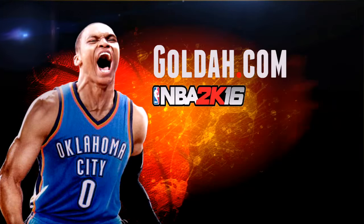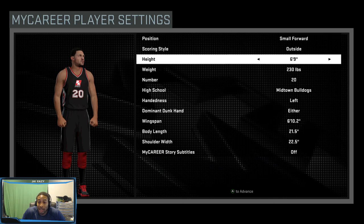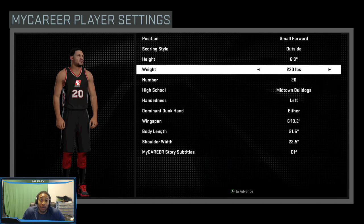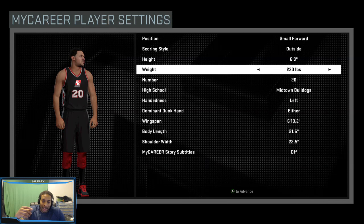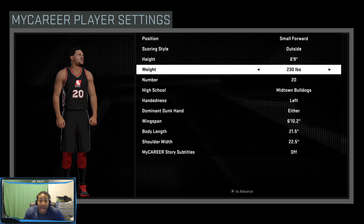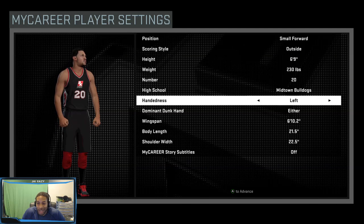So without further ado, let's get right to it. I created an outside small forward at 6'9. The reason I made him 6'9 is because I wanted to be able to compete with centers - we don't even run a center, we just run a small forward at center at the park. Weight is important - he needs to be about 230. I made the mistake of making my guy 222, which means I can't get the bruiser badge. That bruiser badge helps you get to the bucket and impact other people.